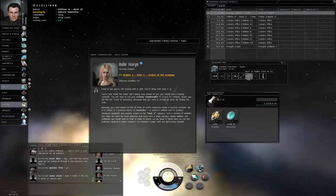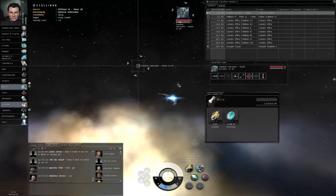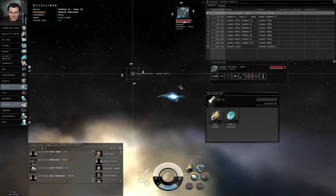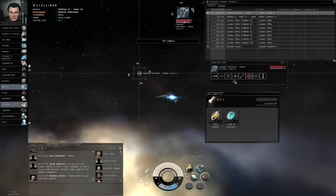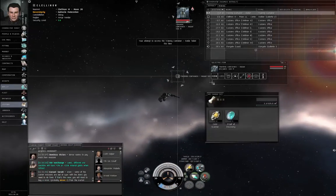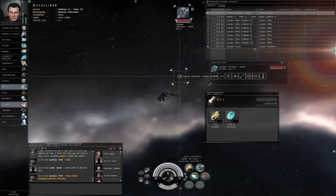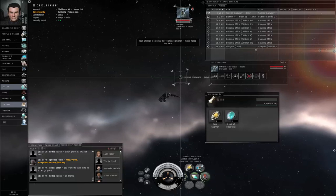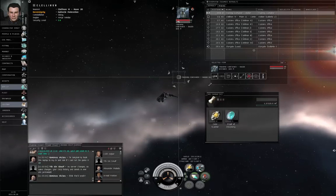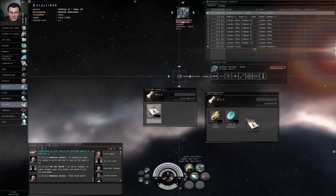Approach the training container and target lock it. Let's start the afterburner. We're close enough — start the codebreaker. You do need to be within five kilometers to use the codebreaker, and within two and a half kilometers to grab anything from the container once you've opened it. Keep in mind you might be going through a number of failed cycles, so just be patient. There we go — open up the container and grab the proof of discovery. Return to station.